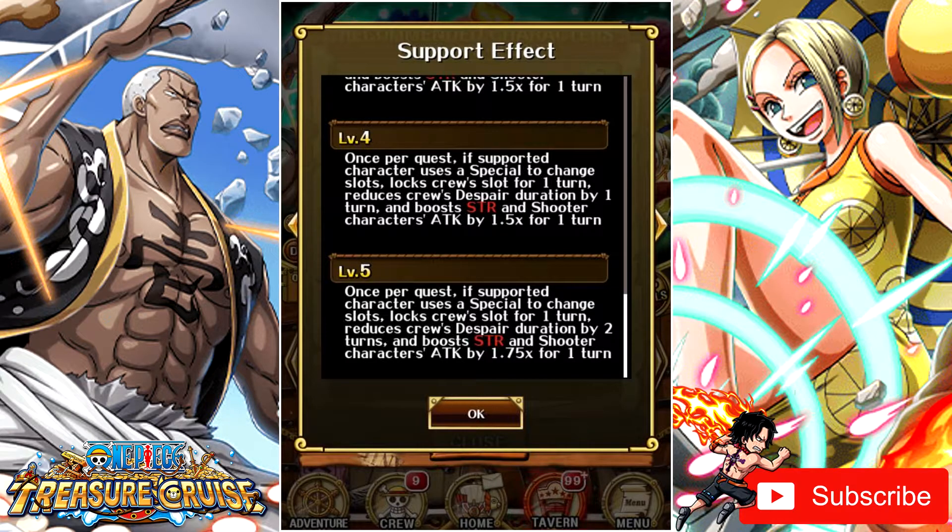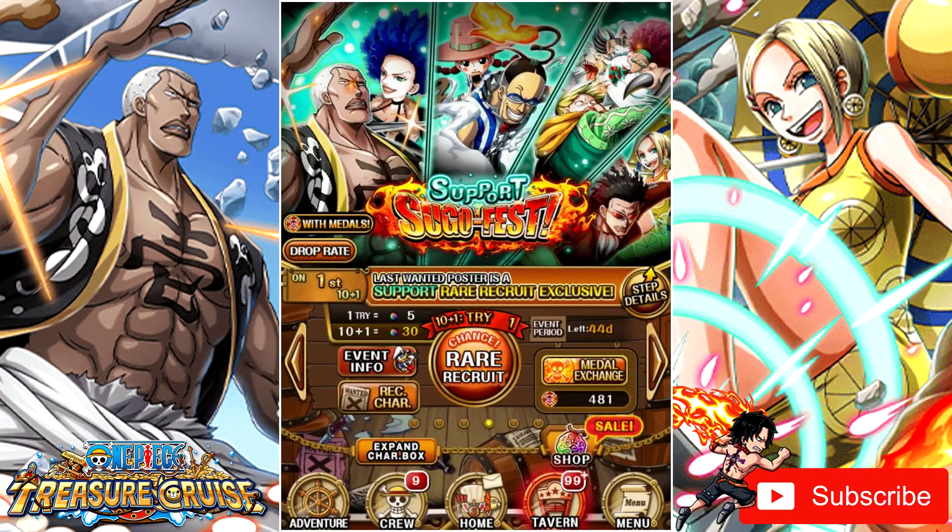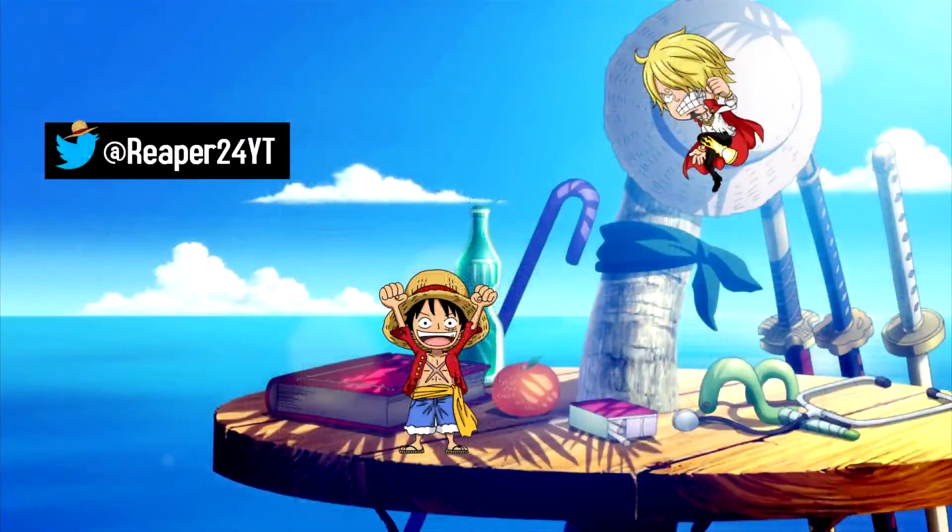To sum it up, should you pull in this Sugofest? First of all you should wait for the French anniversary news, but after that, if you have VS Ace or VS Akainu there is a very good chance you get a very nice support for them. If you don't, then you can either get Mr. 1 with Miss Doublefinger — an exceptional support — or one of the others for Ace or VS Akainu, or Mr. 3 and Miss Golden Week, which is not an exceptional support itself. Of course it also depends on your box and what supports you already have. But that's it for me and this video — leave a like if you enjoyed it and it helped out, and do not forget to subscribe to the channel for more One Piece Treasure Cruise content. Thank you so much for watching, take care, and I'll see you in the next one!